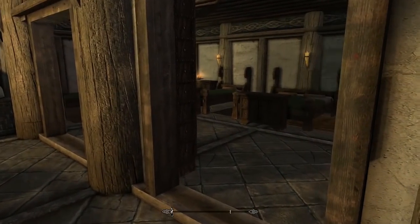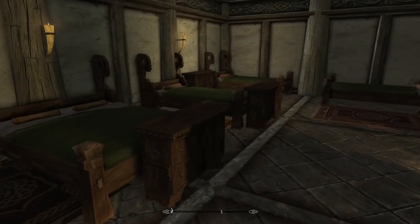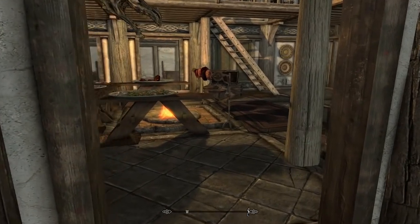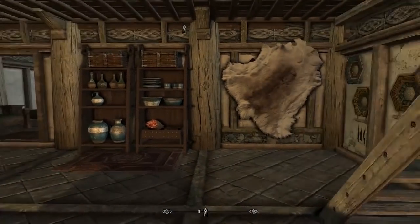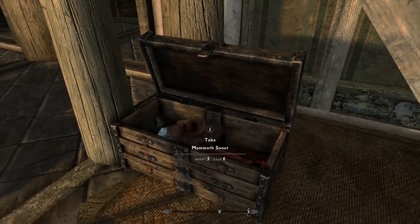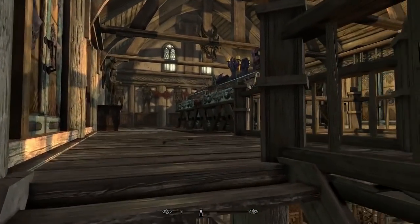Moving through, there are even more bedrooms. A big theme in this house is symmetry, and I'm a big sucker for symmetry. There's a large double bed — interesting. I imagine the master bedroom must be upstairs somewhere. This covers everything on the ground floor. There's a nice little area over here, and before seeing if there's a basement we're going to head up and check out the third floor.